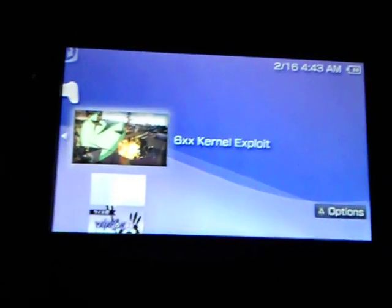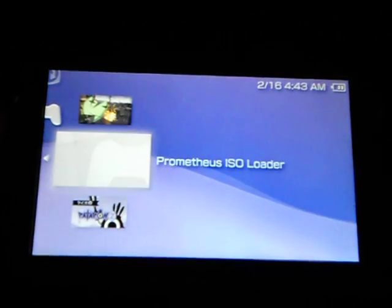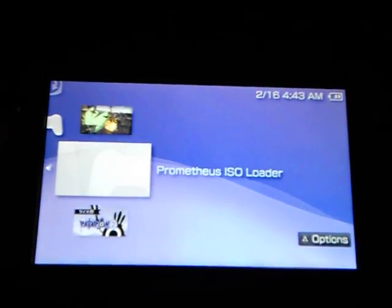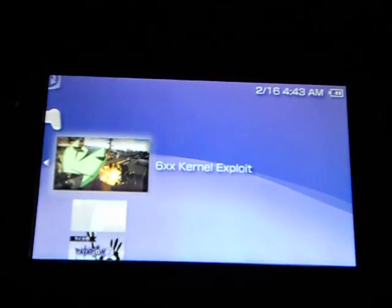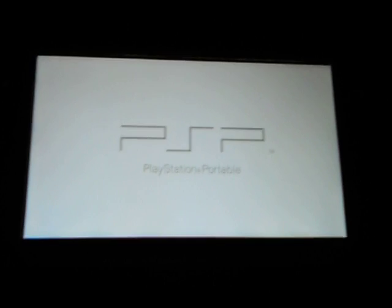This is what the menu should look like after you put everything on there. You should have the actual demo, Prometheus ISO loader, and then the actual exploit. We are on the demo.